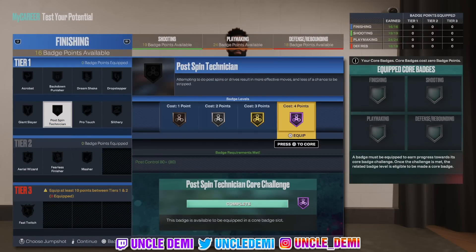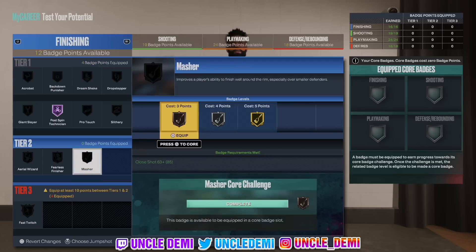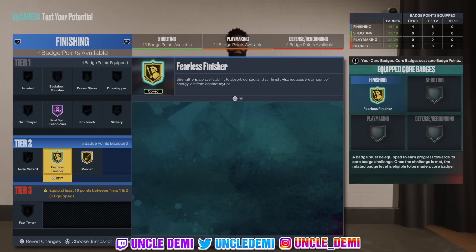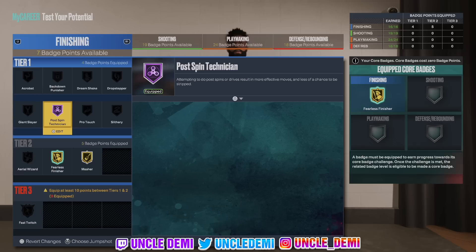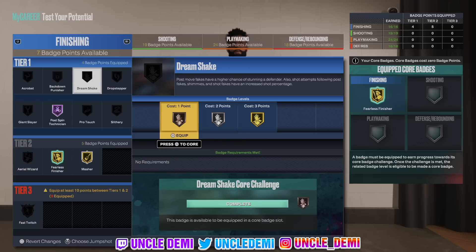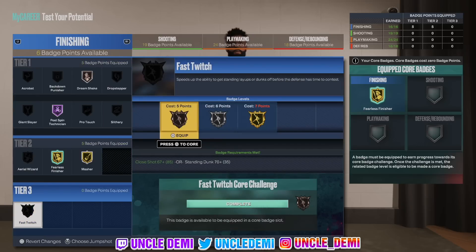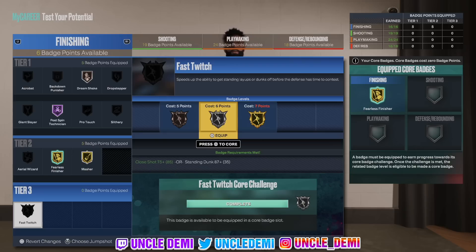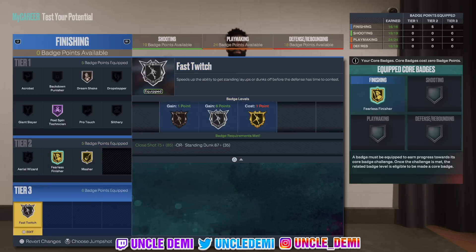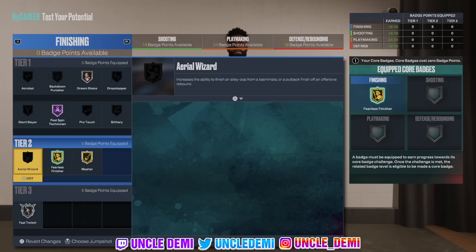For finishing, let's go with Post Technician — that's gonna be a good one. We got Masher, that's another good one. Fearless Finisher, let's make that a core badge. Dream Shake — let's go Dream Shake for the fakes. We can get Fast Twitch on silver, which I'm perfectly fine with. Let's put Masher down one and go silver for Fast Twitch. This is a build that's not meant to primarily finish, but it can work in the post a little bit.